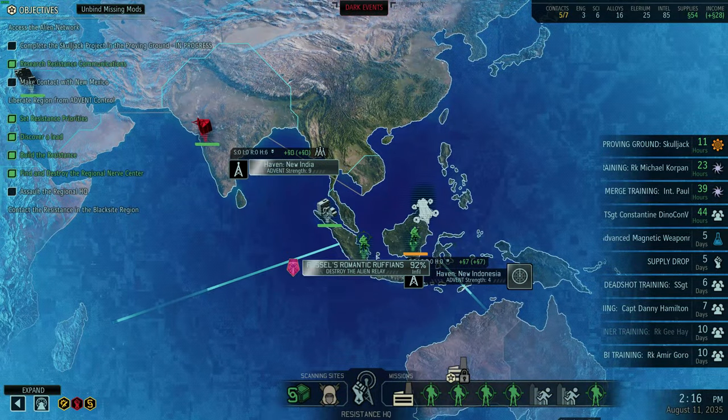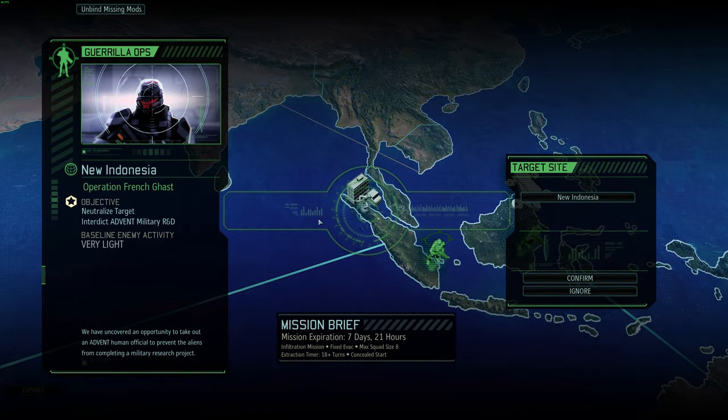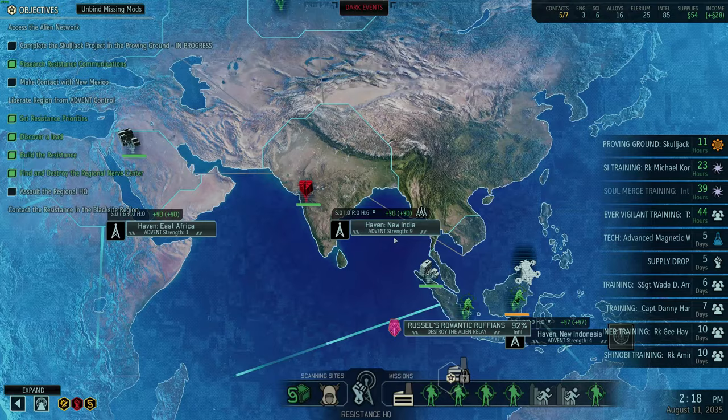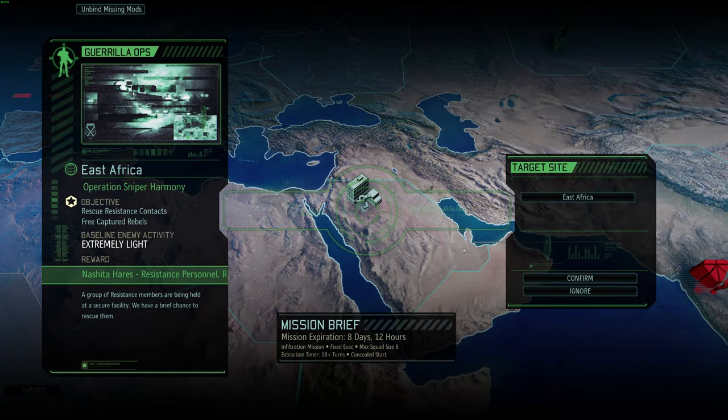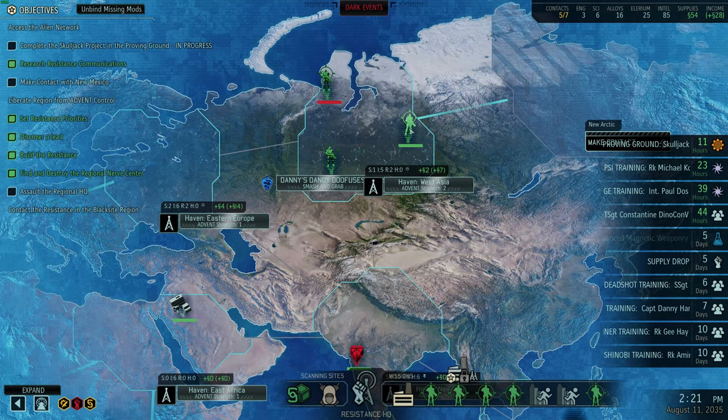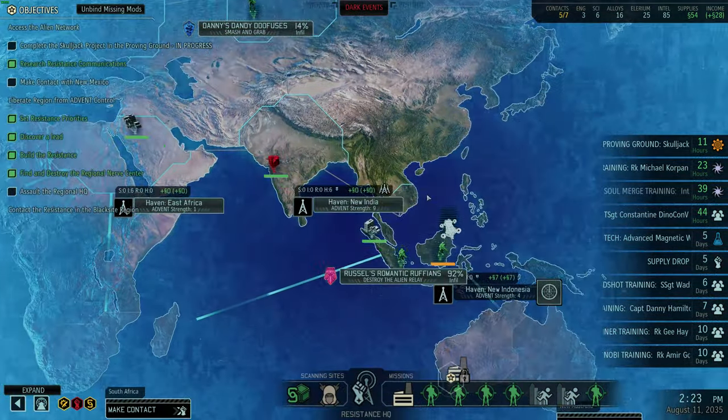What's the most important? This mission here — seven days, 21 hours, counters a dark event, gives us supplies. Very important, potentially intel if we capture. This mission we have eight days, 12 hours — that's going to be super easy, super low priority. It's just three rebels, that's the lowest priority one. We also have another mission we're going to be running in very soon.